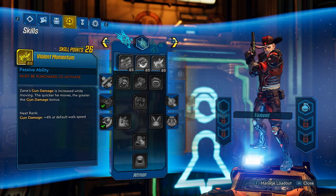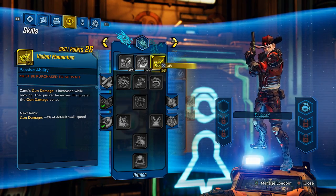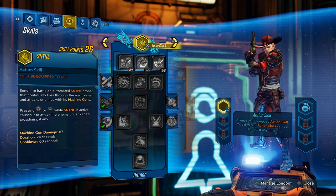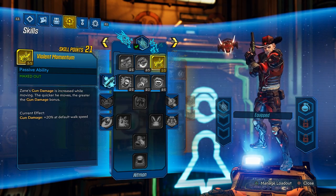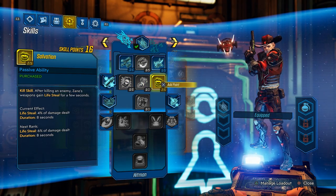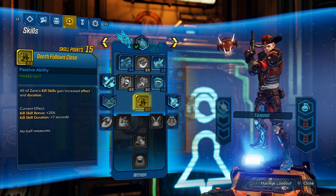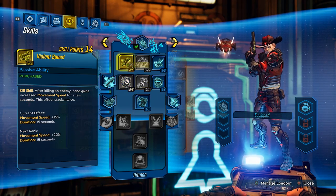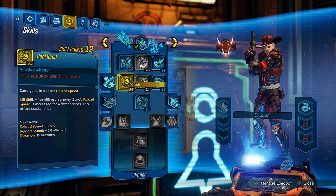First, we're going to talk about the Hitman tree. For levels 1 through 5, you want Violent Momentum. This is your only pure weapon damage skill in this skill tree, and it's very strong — it basically carries the entire tree. This is your base for everything you do. For the next 5 levels, put 3 into Violent Speed and 2 into Salvation.